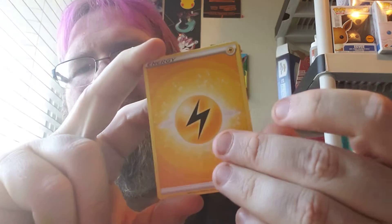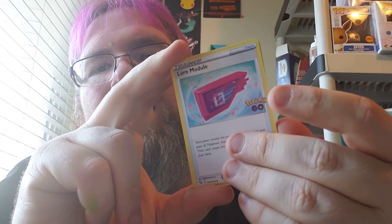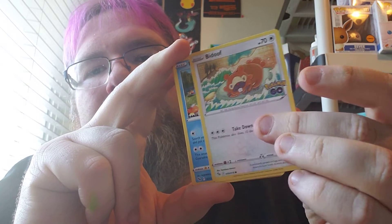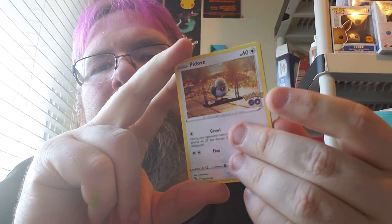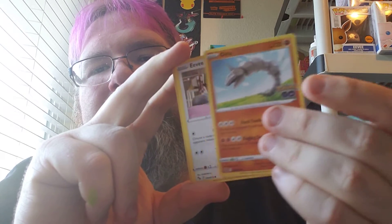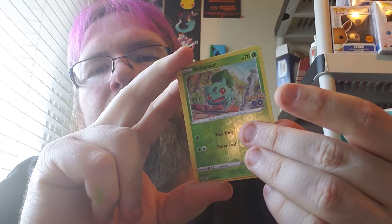Alright, let's continue. See what we get. We have lightning energy, Wobbuffet, that thing, a lure module, Bidoof, Magikarp, Pidove, Onix — that is so unexpected — Eevee, Bulbasaur in our first spot, and... Charizard! We get a Charizard right after getting a Blastoise. Nice.